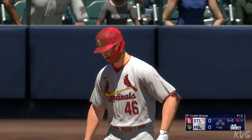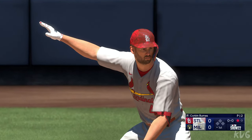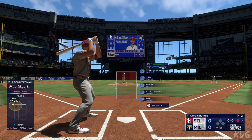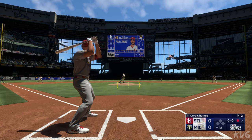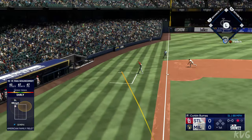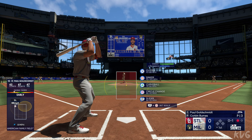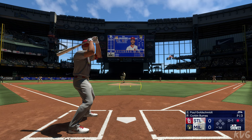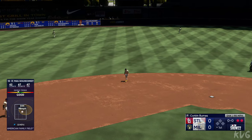Now it's Goldschmidt up to the plate. Foul ball. Is there a little wrinkle to that? I think there was — yeah, a little slider action. Line drive to short and caught.